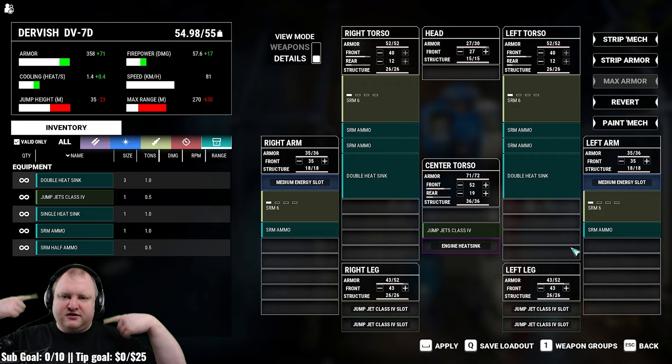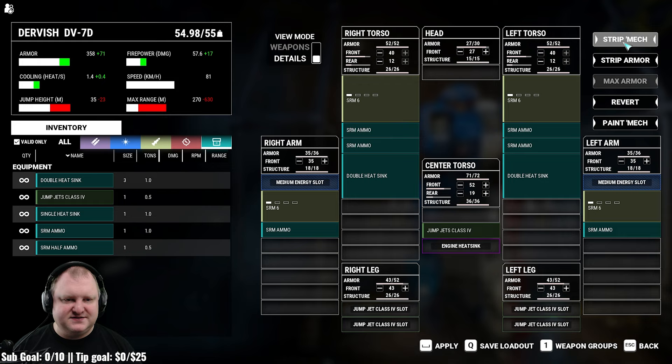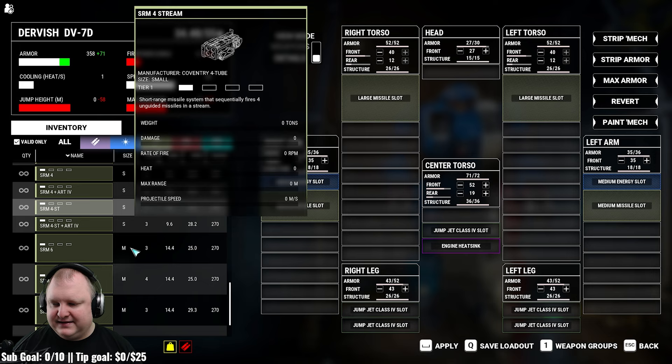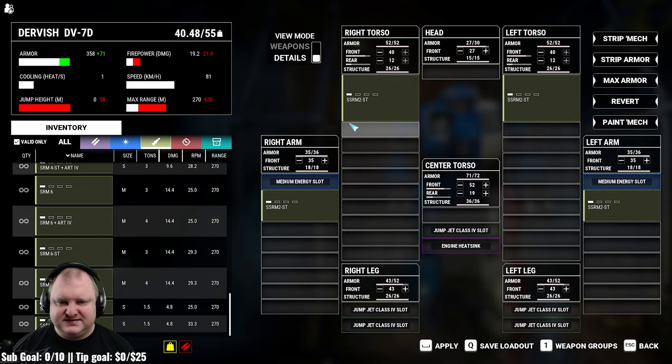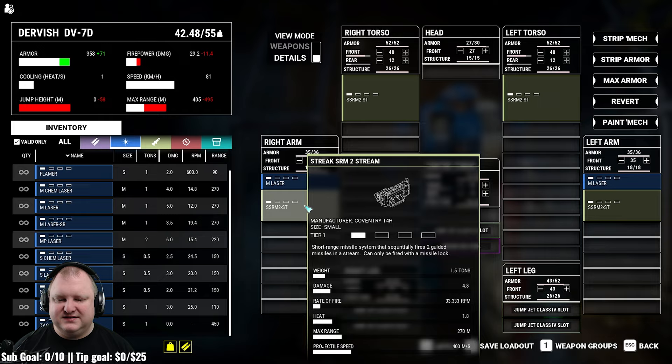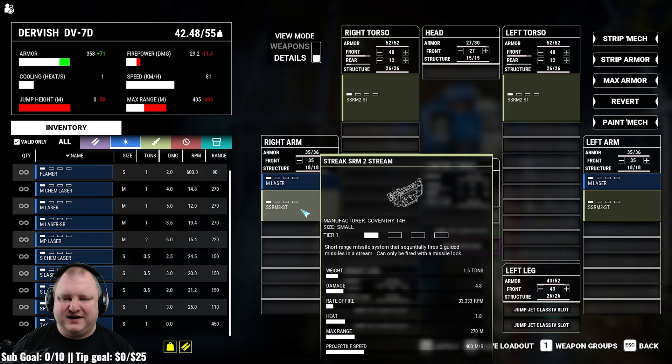The medium and large missile slots allow you to run SRM 6 if you choose, but SRM 4s work just as well. You could also run streak SRM 2s and medium lasers, but the problem is you'd have so much tonnage left that you can't fill with anything good — you'd just be lowering your firepower too much. That said, it would be fun for a light mech hunter role.